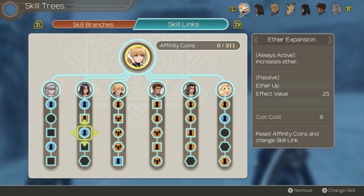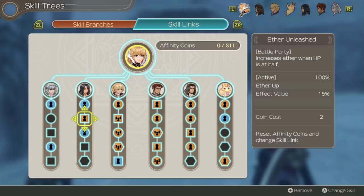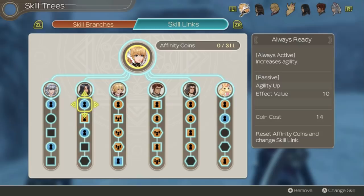Ether Expansion does the same thing — I didn't really have any better options so this is just useful. Ether Unleashed increases ether when HP is at half — same idea. And Always Ready increases agility by 10. It's always useful to have extra agility as I've already discussed plenty of times.